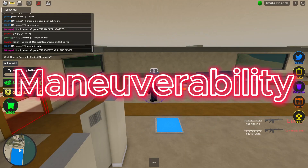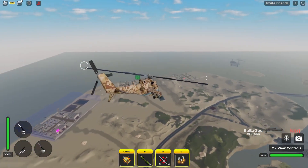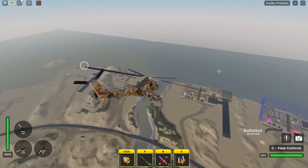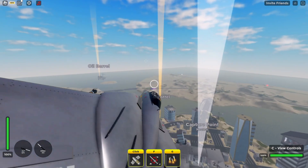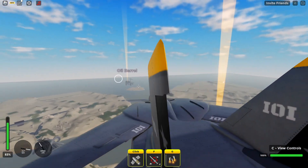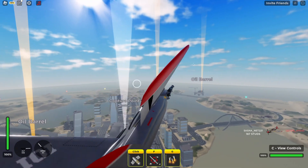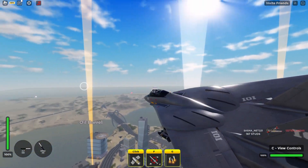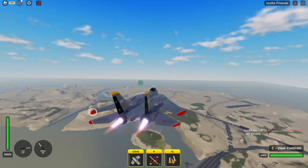Next up we have maneuverability. The Mi-24's maneuverability isn't exactly the best in terms of all the helicopters, but it still has pretty decent turning speed. The F-14 actually has some pretty good maneuverability. I know a lot of people are really struggling to use it, but if you turn down the power whenever you turn, it makes it super nice and fast to turn. So for that reason I'm going to give the point to the F-14.